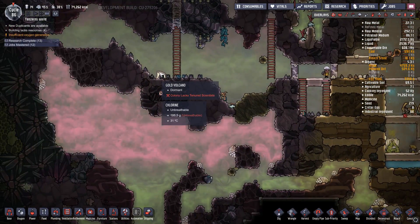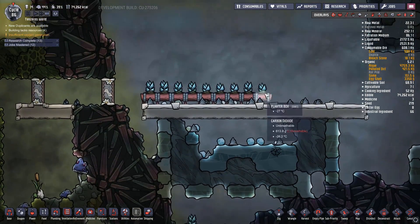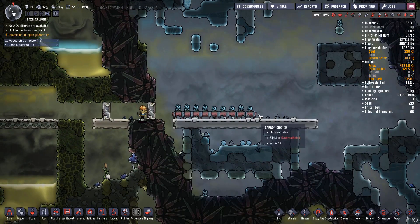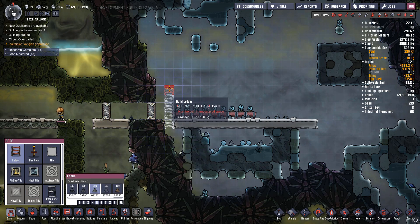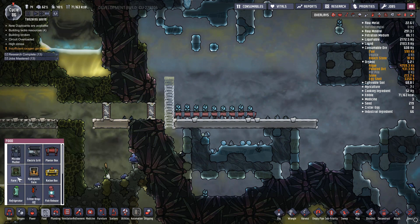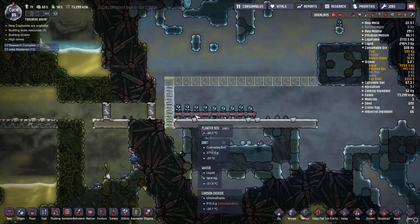What kind of mine was this again? I mean gold volcano — I think we need gold later on. And then our sleet wheat is coming in here. Probably gonna just mass produce this. I wish we could pump water into here. Actually, what we should do — farm tiles are a little bit better than the planter boxes.